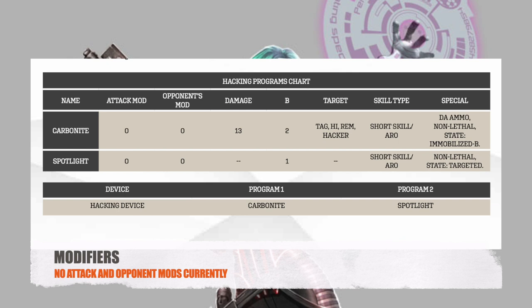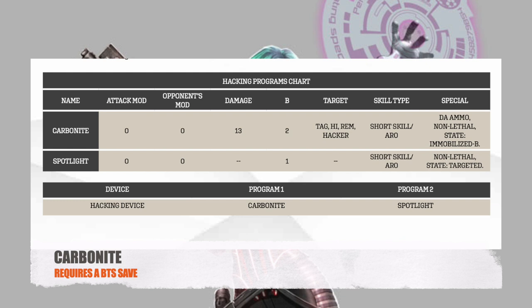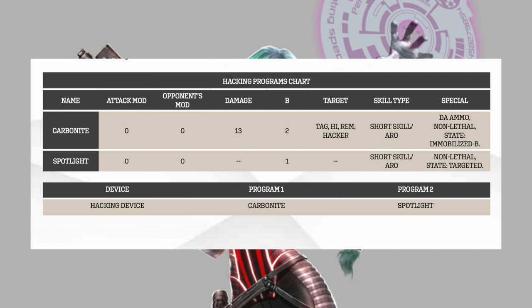Typically hacking programs have several modifiers that would apply: an attacking mod and an opponent's mod. As the two hacking programs in Code 1 don't have any modifiers in place, we're going to skip over those. On the hacking programs chart there's a damage table. Spotlight doesn't have damage, but Carbonite does, because when resolving a Carbonite attack the target must make a save against it. Then you've got the burst values — Carbonite is burst two, Spotlight only has burst one, so you can only target one unit with it.